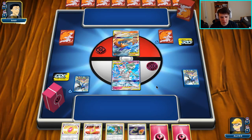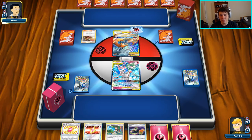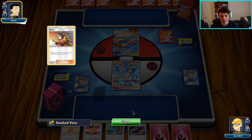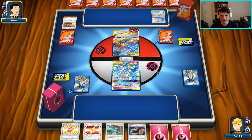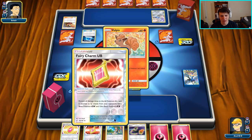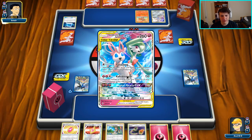We're gonna do the best we can; I have a feeling it's not gonna be enough, but we're gonna try to get the game close at the very least. Our opponent does have the Welder off the start — there's the two Fire — so we're in trouble right off the bat. Our hand is nothing super stellar as far as being aggressive goes, so we're gonna be on the back foot for quite a while. There's a Vulpix as well.